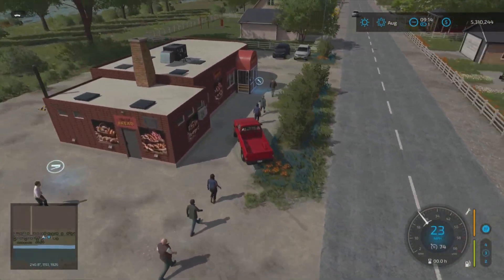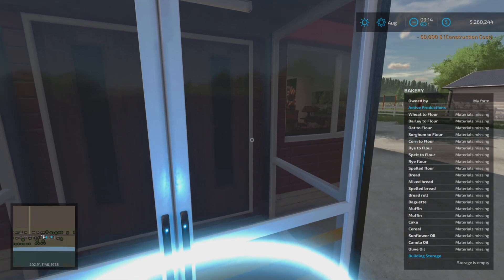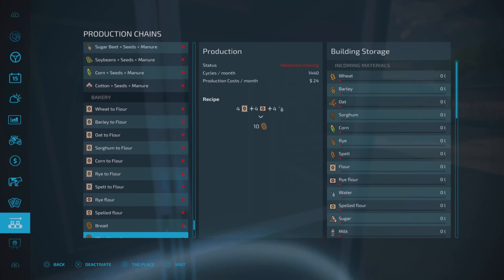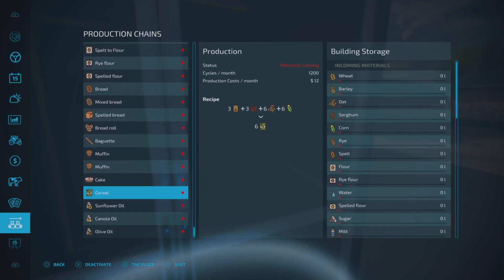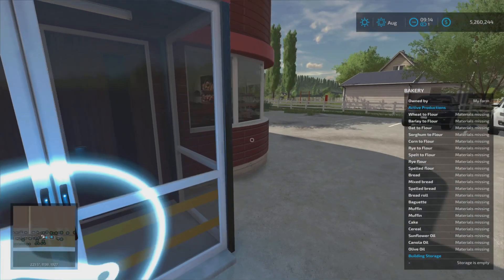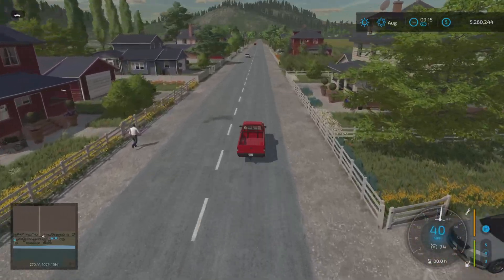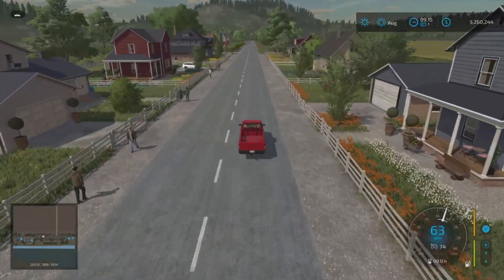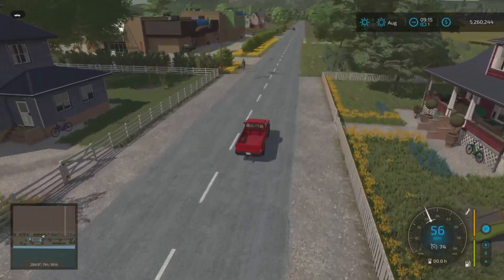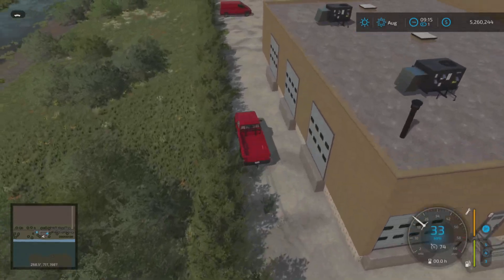I'll stop to show the bakery. This basically does the same thing as our farm production — so you don't really need to buy it. But here we can also produce cereal, sunflower oil, canola oil, and olive oil. Pretty useful if you did want to buy it. Moving on, just in here and down this side we've got the supermarket sale point, and on the left we've got the tailor shop.